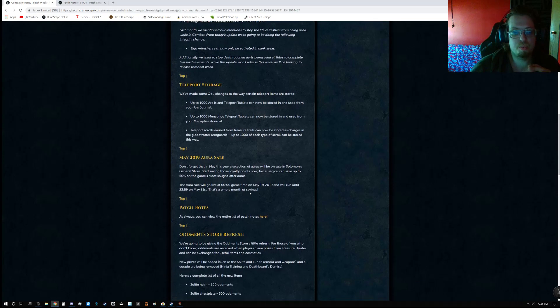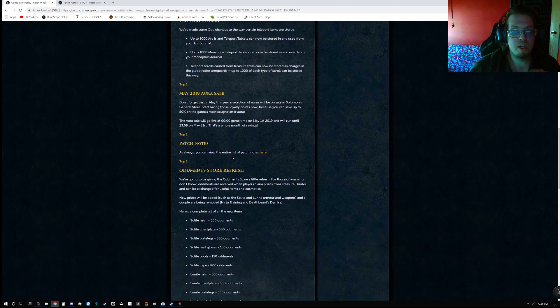There's a teleport storage system quality of life change. Up to 1,000 Arc Island Teleport tablets can now be stored in and used from your Arc Journal. 1,000 Menaphos Teleport tablets in the Menaphos Journal. Teleport scrolls earned from Treasure Trails can now be stored as charges in the Globetrotter Arm Guards — up to 1,000 of each type. That's pretty huge.